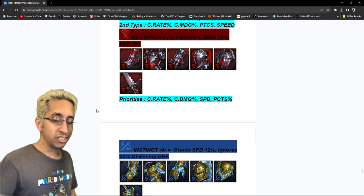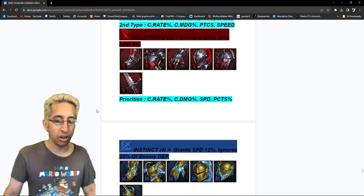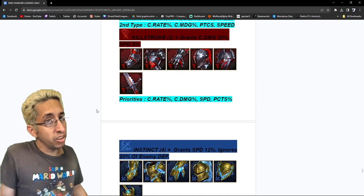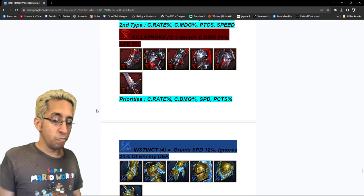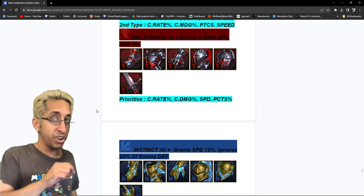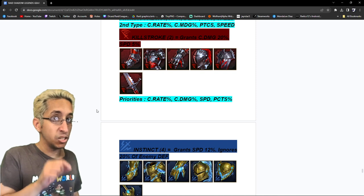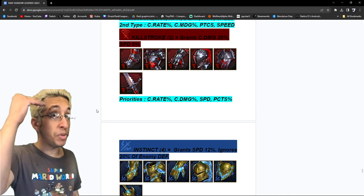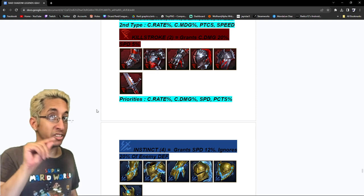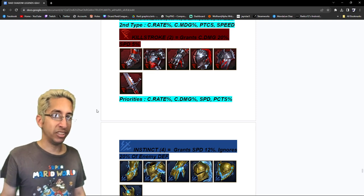Kill Stroke — grants 20% crit damage and 5% speed. It's not bad — it's a better version of crit damage that gives you a little extra speed. Priorities: normally crit rate, crit damage, PCTS, and speed. But because the set itself gives you speed, we're prioritizing speed a little more — so we put speed as third priority and then PCTS fourth.